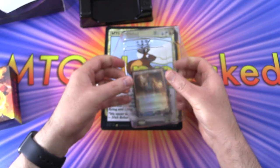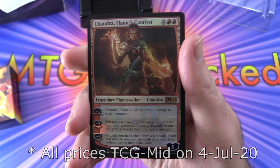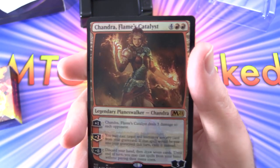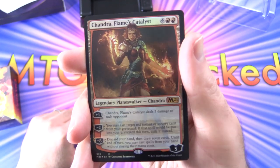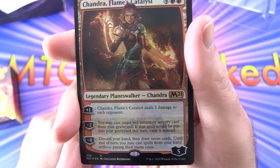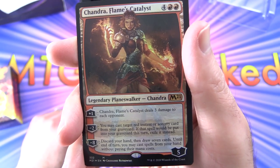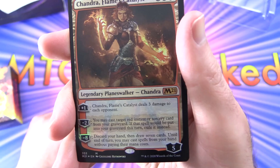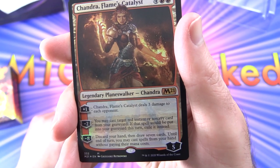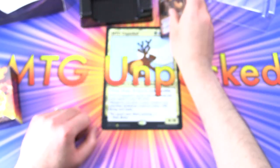We'll take a look at the foil here. These Planeswalker decks are really meant for newer players - fairly simple mechanics, nothing too crazy powerful, but definitely helpful for new players. We have Chandra Flames Catalyst, a legendary Planeswalker - Chandra. It's a mythic with 5 loyalty, costing 4 and 6 red. Plus 1: Chandra's Flames Catalyst deals 3 damage to each opponent. Minus 2: You may cast target red instant or sorcery card from your graveyard - exile it instead of putting it into your graveyard. And minus 8: Discard your hand, draw 7 cards, and until end of turn you may cast spells from your hand without paying their mana costs. Some very tasty foiling there.